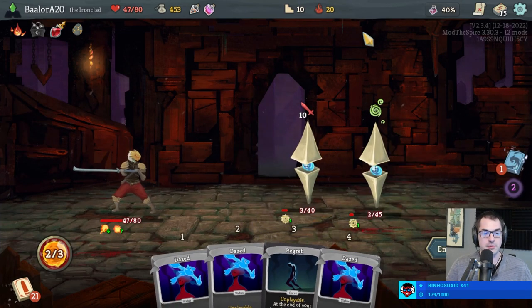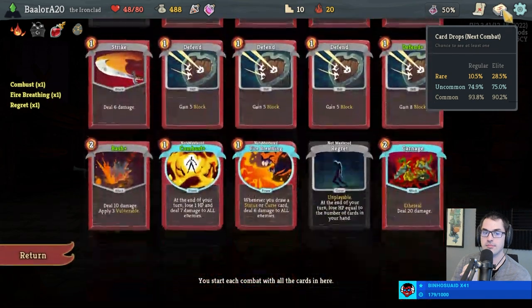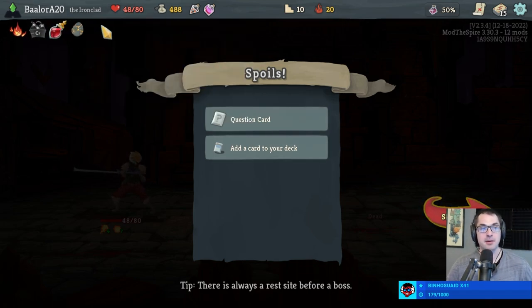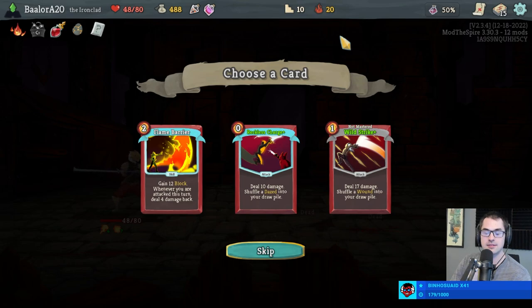Interesting — Combust should prevent me from losing health to Regret? No, interesting. Cards, then powers — but Metallicize would block a Burn. Metallicize totally blocks Burns. Usually it's top to bottom: relics, then powers, then cards. I'm wondering if that's specifically Regret or specifically Combust that's the odd one out here.